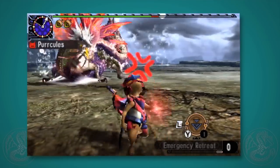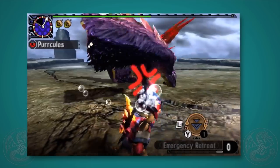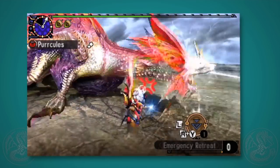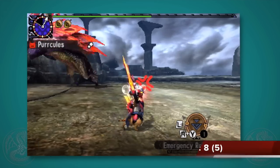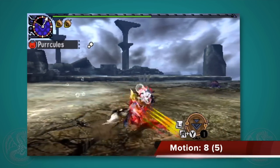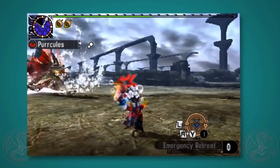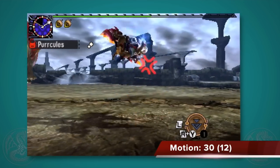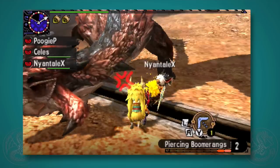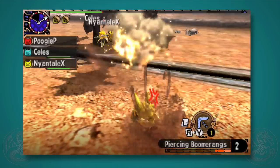After you get hit enough times, your cat will go into a fury. When furious, it gets a 30% affinity boost for a short time, you'll dash faster, get knockback protection similar to Rock Steady, and also get earplugs. Press X and A to start swiping, keep pressing X to keep swiping, change direction during the swipe, or press X and A to do a finisher — finishers are really fun and great when you pull them off.